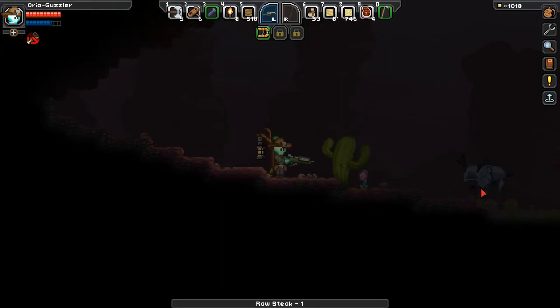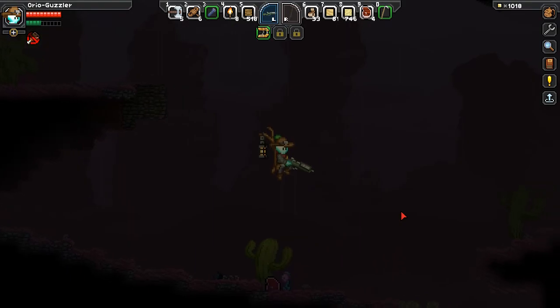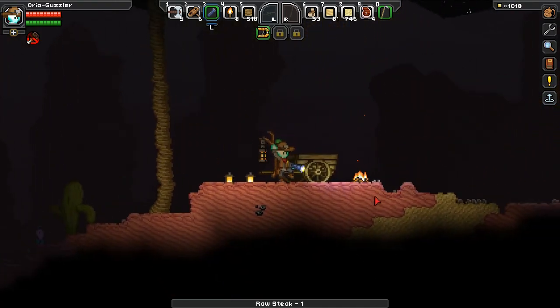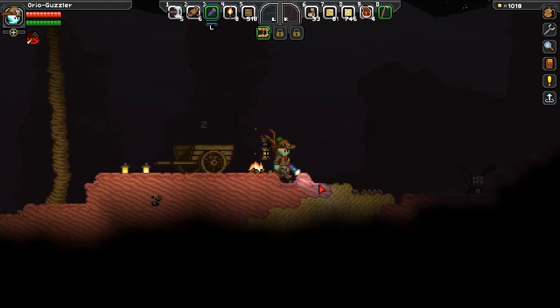You may hear a printer talking in the background — that's what happens with technology, it just has a mind of its own. It'd be a little easier to see things if it were daytime. And we have another desert caravan — I can actually sleep in it, that's cute.